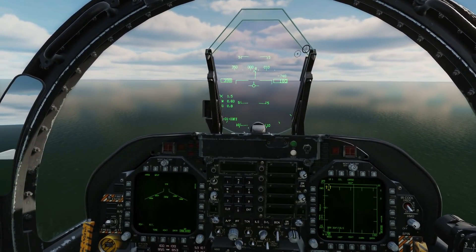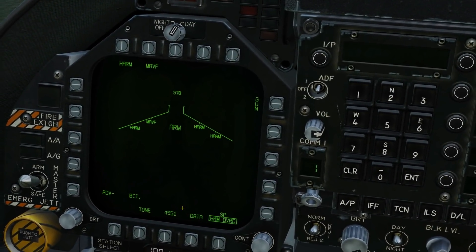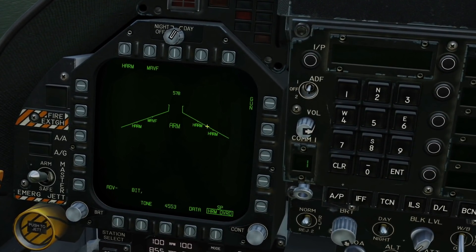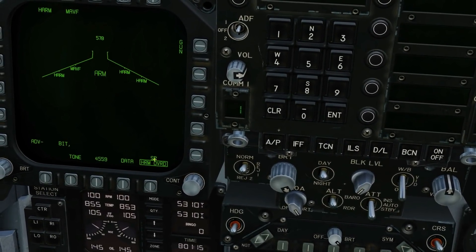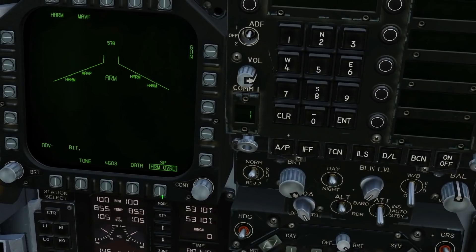To turn pullback on, on our screen here — and this could be several of the different screens — for instance it could be the SMS page, written here as 'self-protect HARM override.' If it's boxed, pullback is on.